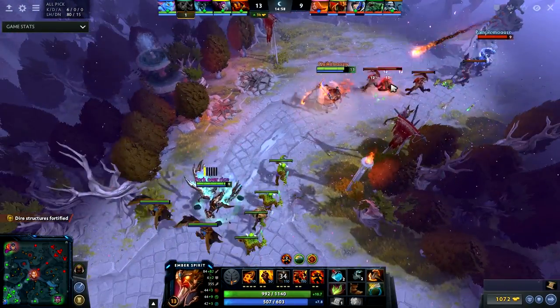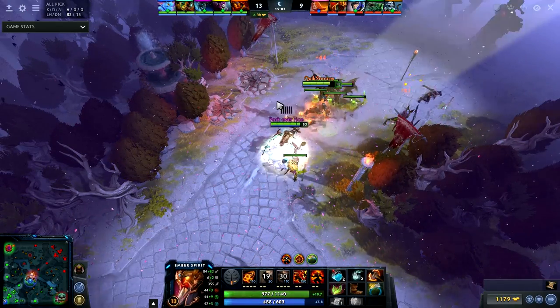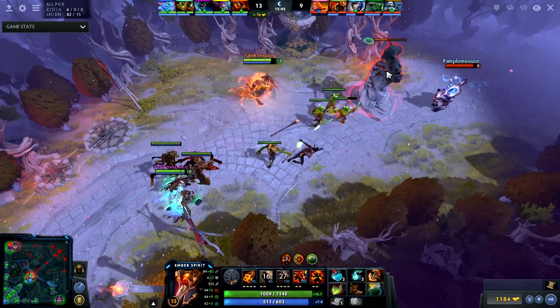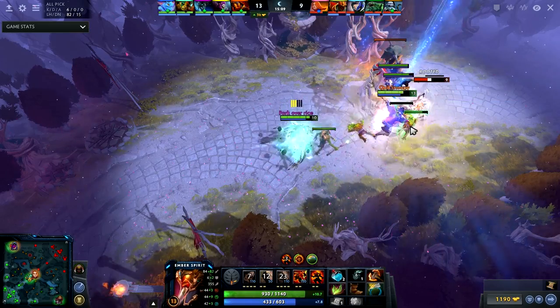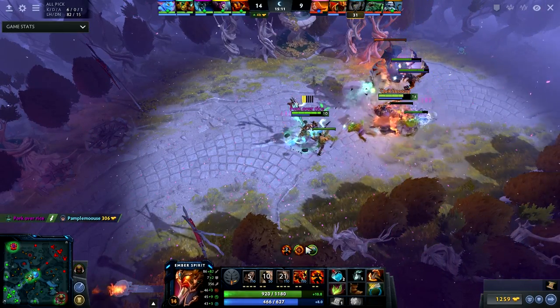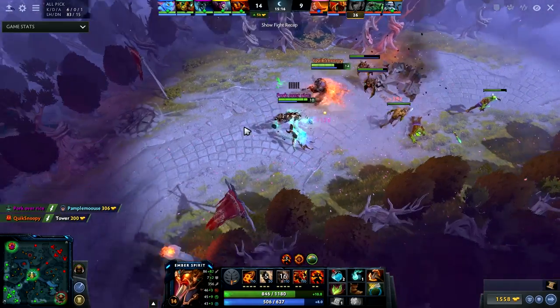I can use Flame Guard and with Battle Fury I can clear the creep wave easily. I have three remnants so I can deal a lot of damage — which is exactly what I'm going to do. Actually I didn't even use a remnant. I didn't need to.